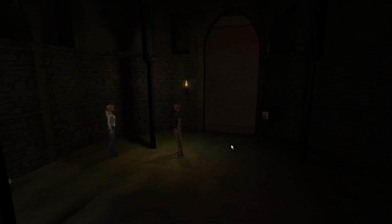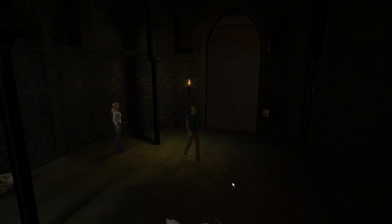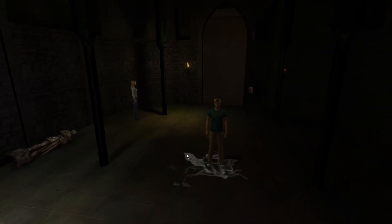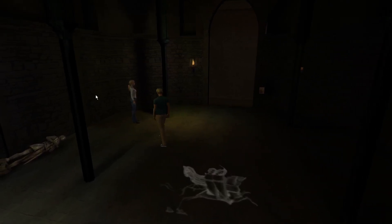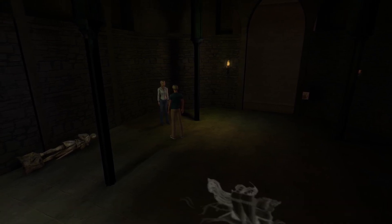Hi everybody, welcome back to Broken Sword 4: The Angel of Death. We're in some sort of very dimly lit ruin — a Templar ruin. We've got something on the floor down here which looks like some sort of symbol, there's also a fallen statue and some sort of button we can't press but it has a hand print on it. We don't really have anything to interact with here.